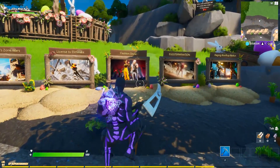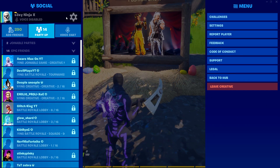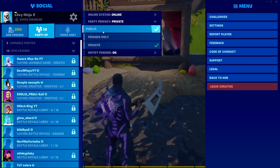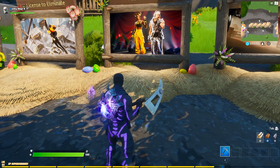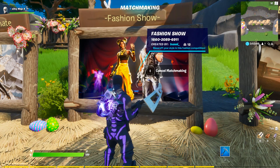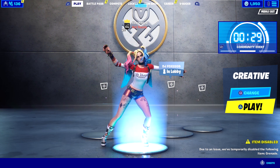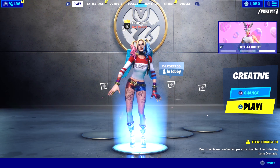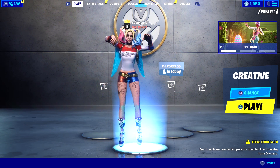Alright guys, the glitch is gonna be so easy to do. First thing you need to do is tell a friend to go into creative and start one of the matchmaking lobbies, and also tell them that their party has to be public. Now you just have to wait until they are in the matchmaking, inside the game playing. Once your friend is playing in the creative matchmaking, you need to ready up in arena and then quickly join them.